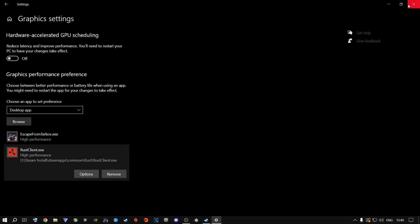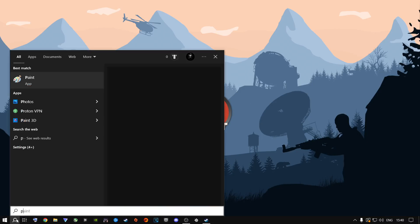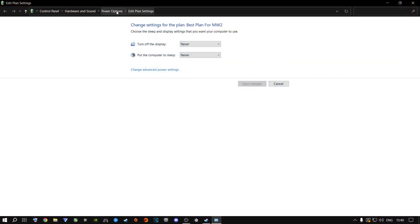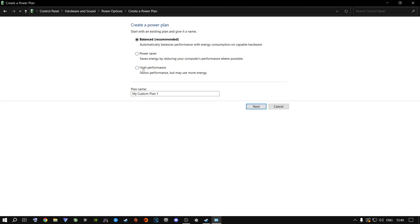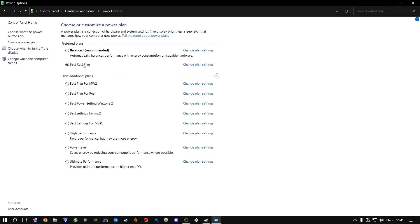Something that plays a very big role inside Rust and on your machine is your Power Plan. Go to the search button, type in Power Plan, and press Enter. Go back to Power Options. Click Create a Plan, select High Performance, delete everything in the name field, and call it something like Best Rust Plan. Click Next, set both sleep options to Never, and click Create. Now on that plan, click Change Plan Settings, then Change Advanced Power Settings.